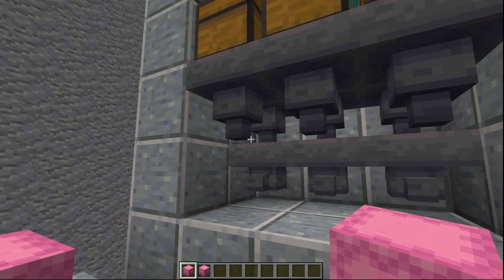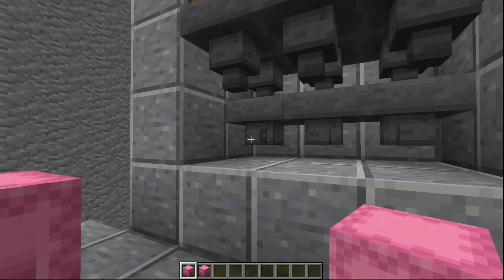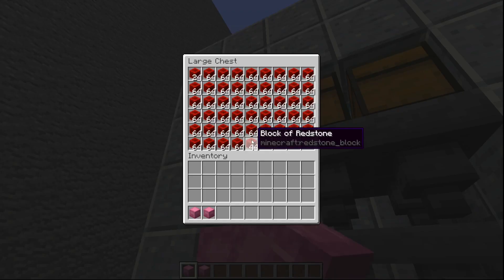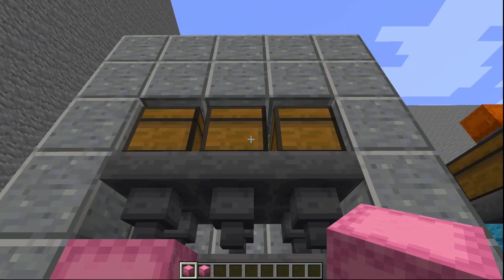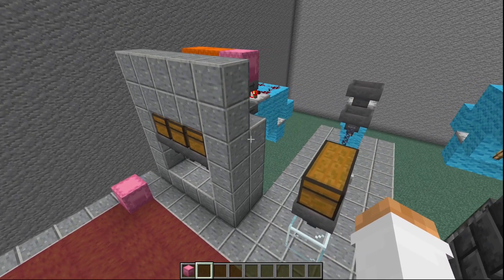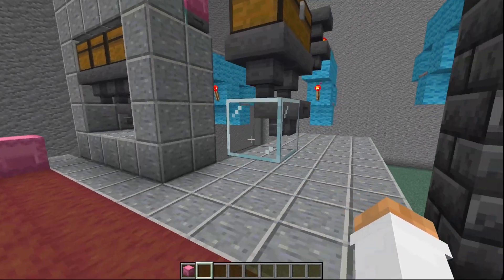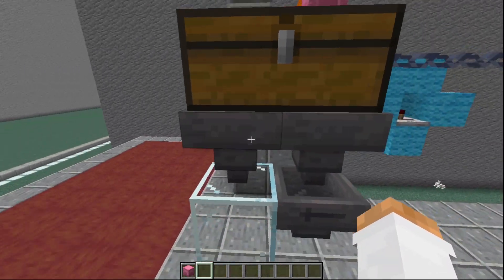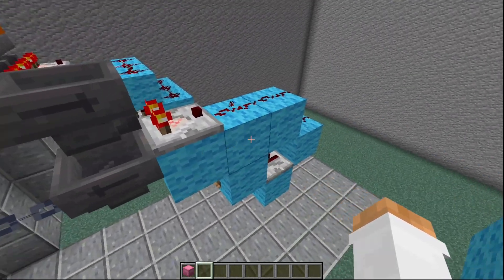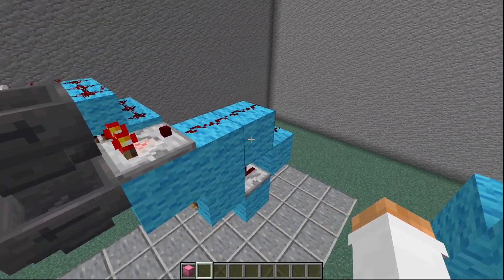This design, where you have two hoppers pointing into where your shulker box goes, is pretty convenient. It's very quick to make, it's pretty easy, and you can see it transferring out of the upper chest. If you're wanting to build this, it's really simple — it's just three hoppers and one of Impulse SV's item sorters.